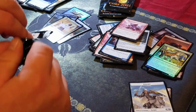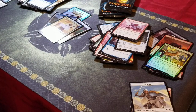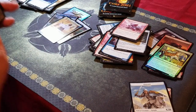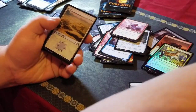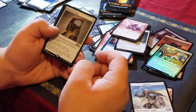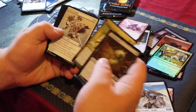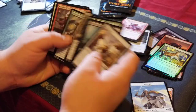Three packs left. Gamma Wizard, Land, Foil Land — that's our second foil land. Maze's End Tome — however you want to say it — some Jank.